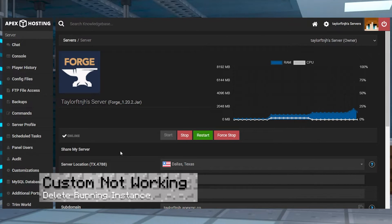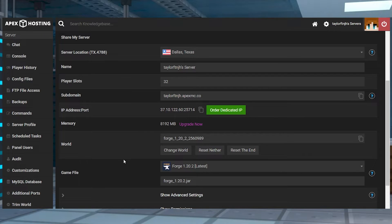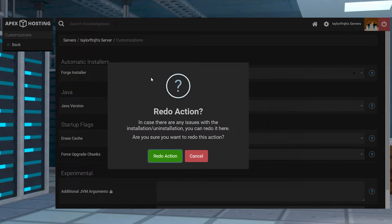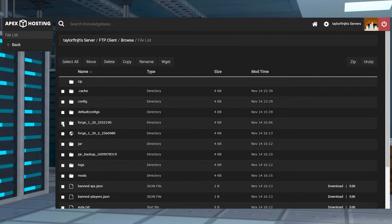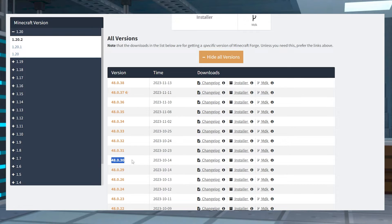If your custom Forge version isn't being used, occasionally the panel won't use it due to the latest one already being active. To fix this, you can click the refresh icon or the redo action, or you can manually delete the jar folder in the FTP area and restart the server. Also make sure you're entering the correct numbers of the Forge version that you want to use.